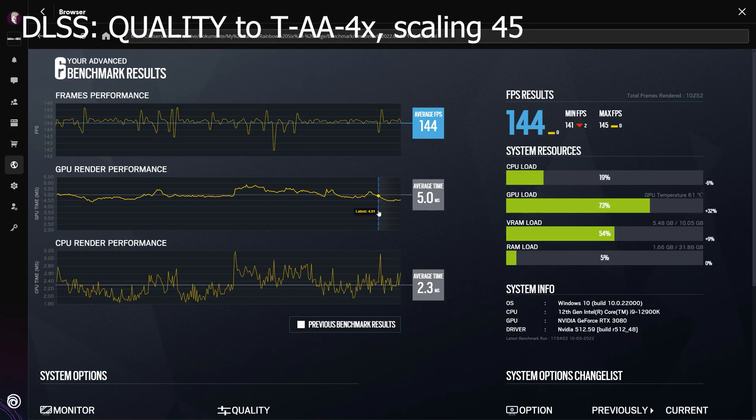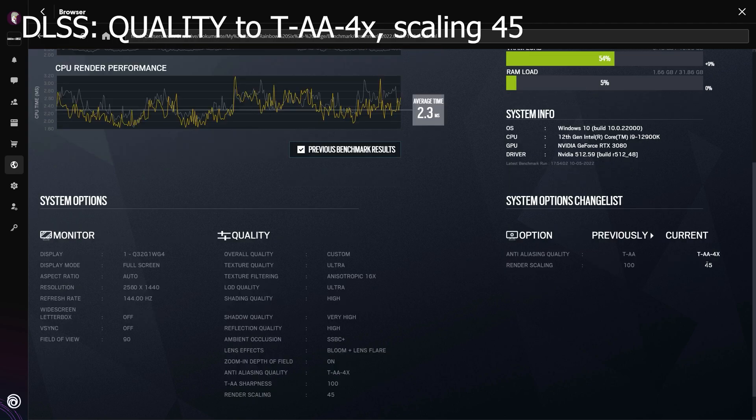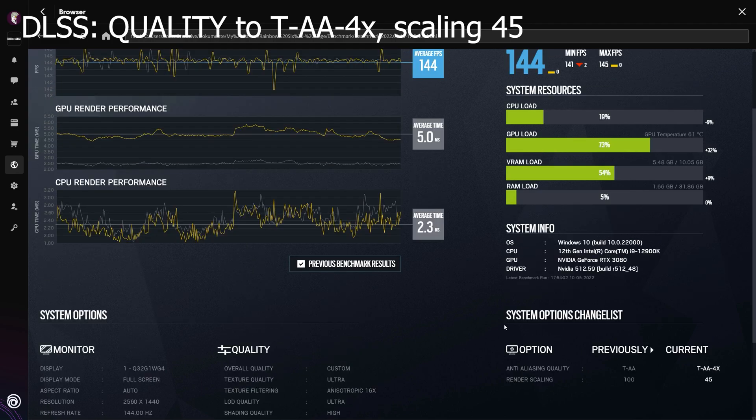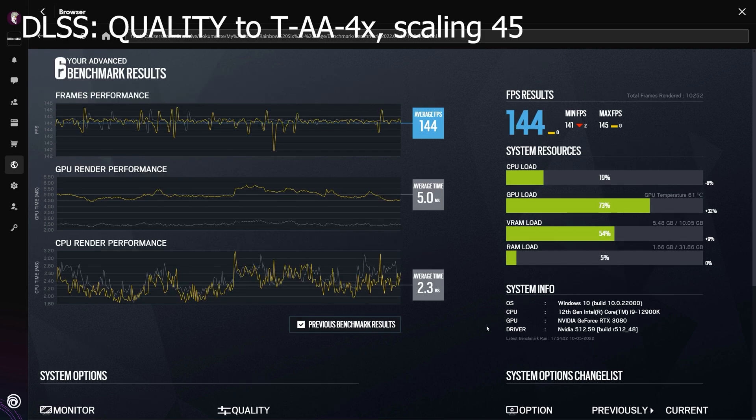In terms of the CPU load, I've got about 20% here — actually a bit lower during the test usually. The GPU load actually got quite a bit higher, at about 70 to 80% in peaks. The average response time got a bit higher, altogether about 2.5 milliseconds on average. It's not all too dramatic, I guess.